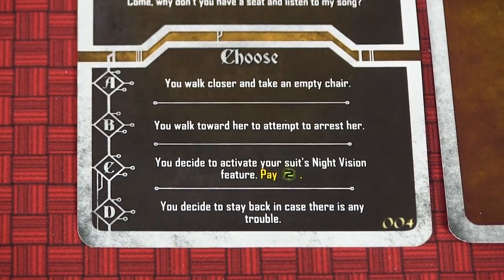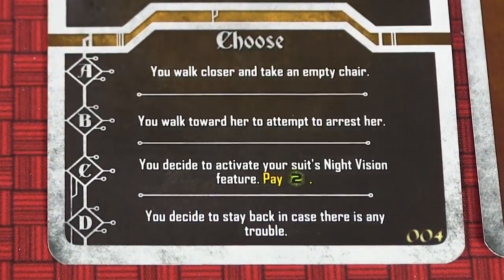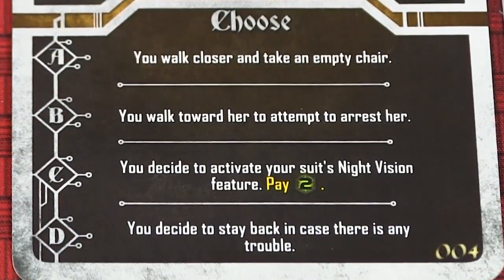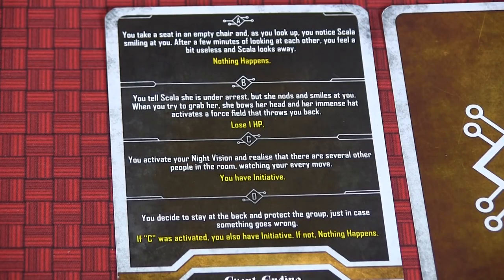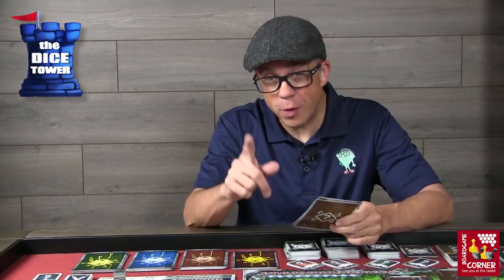The choices you have are: A — you walk closer and take an empty chair. B — you walk toward her to attempt to arrest her. C — you activate your suit's night vision feature and pay two energy. D — you decide to stay back in case there's any trouble. All players make their choices individually, and there are consequences: A, nothing happens; B, you lose a hit point; C, you have initiative for the next round; D, if C was activated you also have initiative. Initiative and overwhelmed are the two key conditions Randy will tell you about.